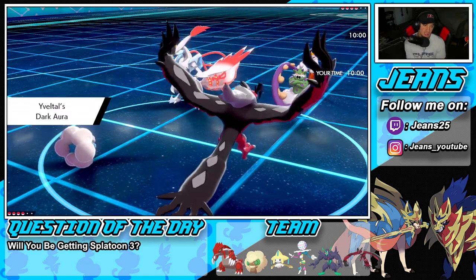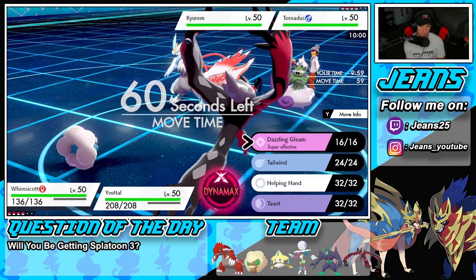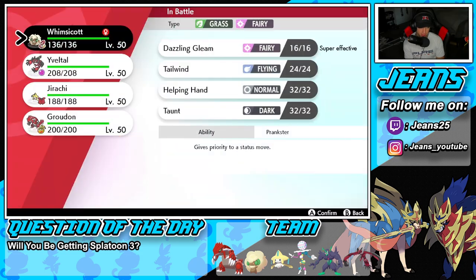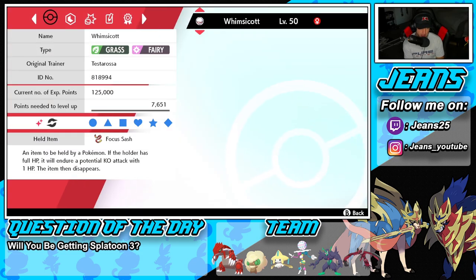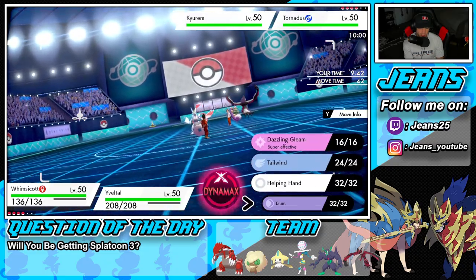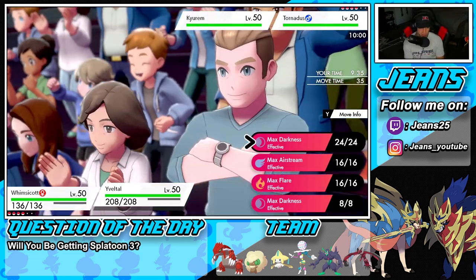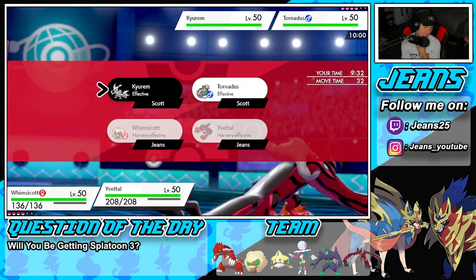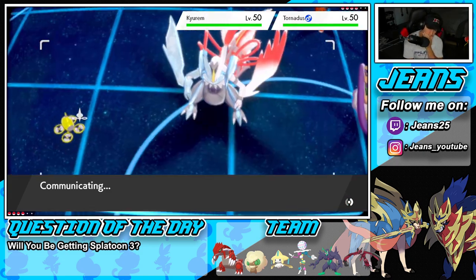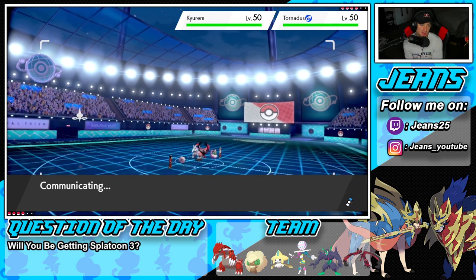We're going to end up leading Tornadus alongside Kyurem-White. What do I do here — do I want to Dynamax Yveltal? Let me see your speed. I might just Taunt this thing. Your speed is very timid — we should be able to outspeed it. Let me just taunt this thing, Dynamax on top of that, and then do we go Airstream or Darkness? I feel like we can eat up whatever he has to offer. I'm going to do that, I have to Dynamax this Pokemon right here.